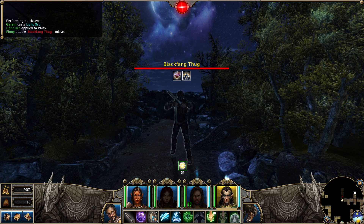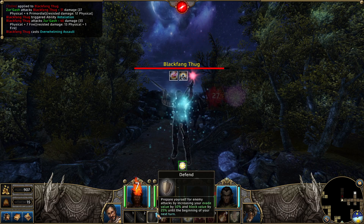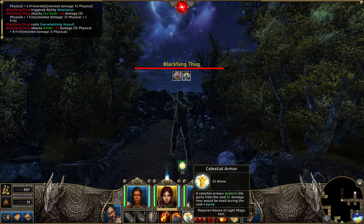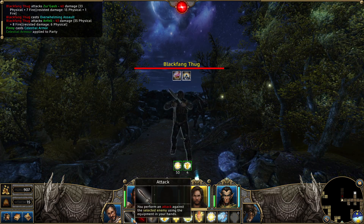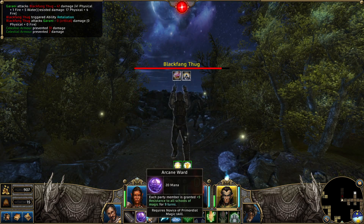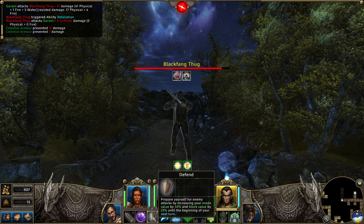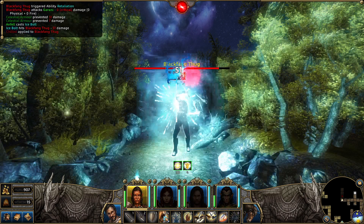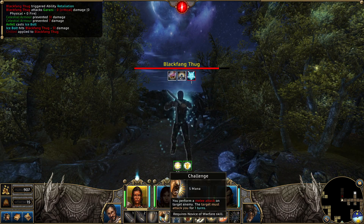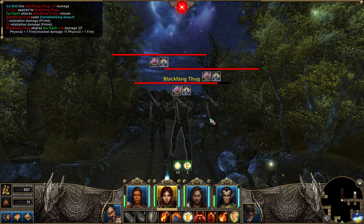Miss. I don't remember how to play. Oh, he's in melee already. I'm thinking he's a distant enemy. Celestial Armor. Attack. Wait for the other one to get up to Poison. Just Ice for now. Miss. Okay, so we're fighting three Black Fang Thugs.